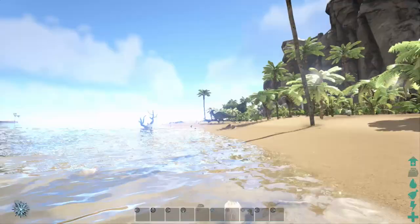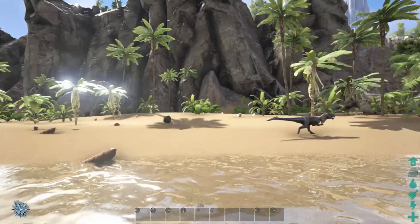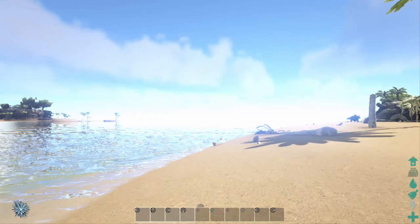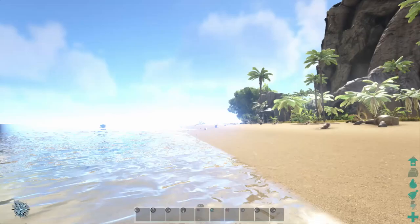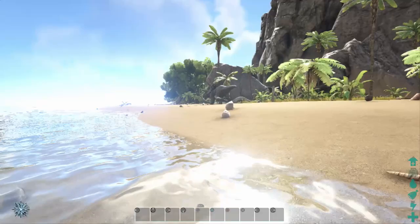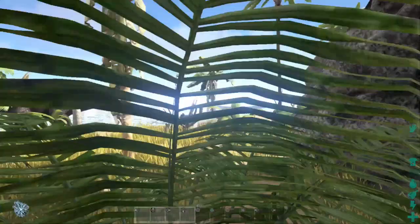Here you can see a dilo — that I can avoid, because I can actually out-sprint a dilo. Not only am I faster than it, but if I keep sprinting, I eventually get far enough away that its aggro range is untriggered. There is another dilo there that I'm going to need to sprint from. Each different dino has a different aggro range. Now I've got full stamina, so I'm going to sprint.